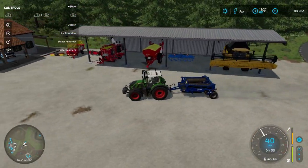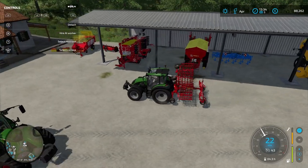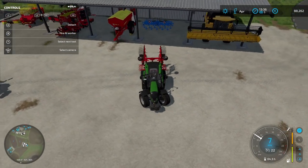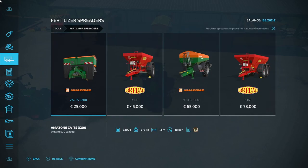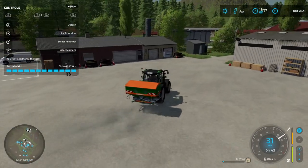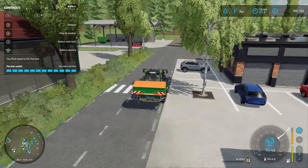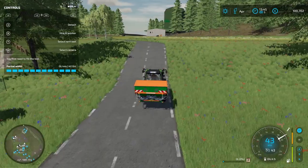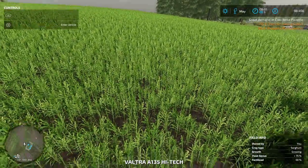I've kind of run out of space to store things - I'll stick the roller in the garage. I don't think I need that cultivator anymore so I might sell it. I actually don't like this fertilizer - I prefer the smaller compact one. I'll buy that and sell the one I've got. This smaller one covers 42 meters wide, it's more compact and cheaper. The only thing it doesn't do is lime, but I've turned liming off anyway. There's a level of simulation that just isn't fun. It's a new month and my crops are growing - I can fertilize them now.